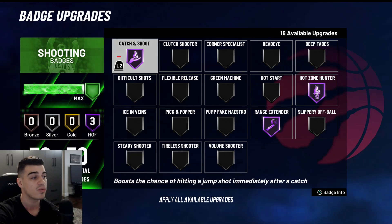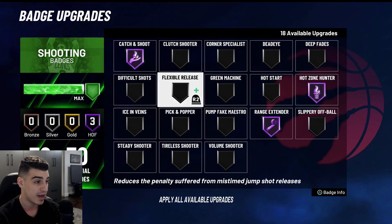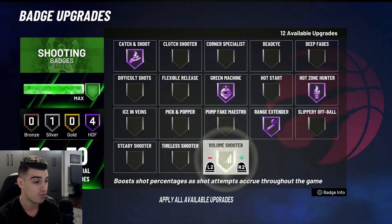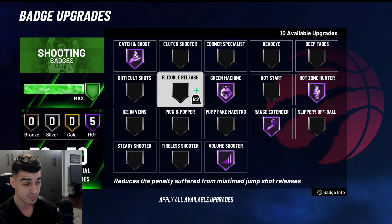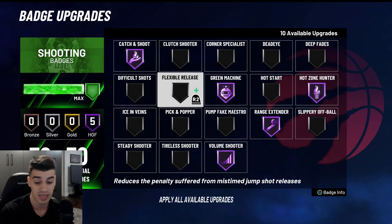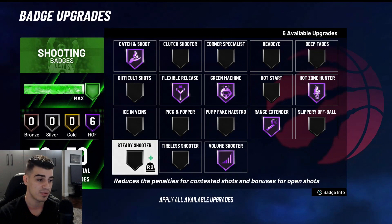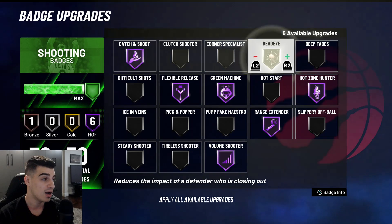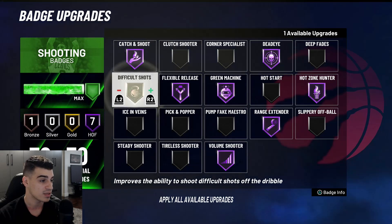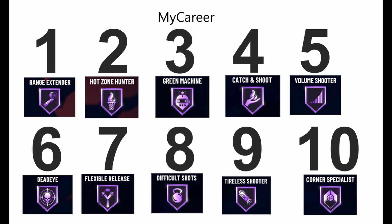These three badges — Range Extender, Hot Zone Hunter, and Catch and Shoot — will help you get your hot zones fast and rack up badge points quickly, since you're playing on Pro. After those, go with Green Machine, then Volume Shooter. Dead Eye you don't really need on Pro. You can use Flexible Release if you're playing absent-mindedly. Difficult Shots you're not really going to need, but you can add it. Tireless is there just in case, but on Pro you won't need it. You can add Difficult Shots on Silver if you want to take some fadeaways.